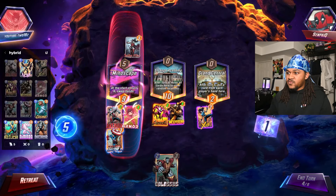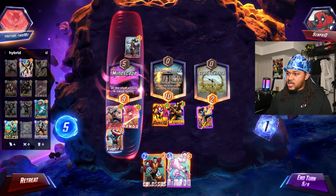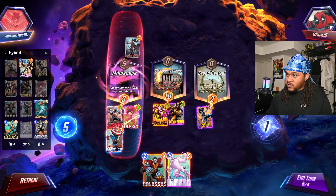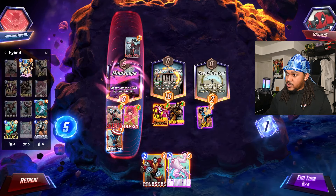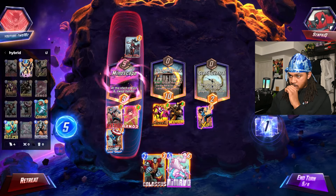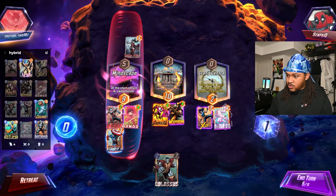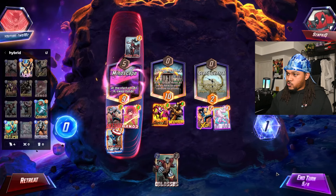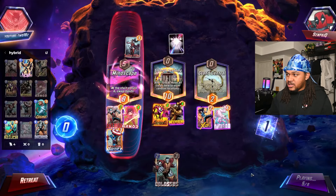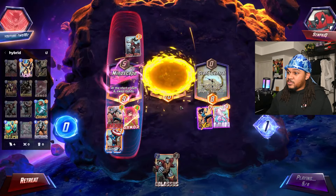Turn five — if we're gonna swap hands, I get Nimrod right now. At turn six, swap hands after turn five, put a card from each player's hand here — so we're not gonna have anything to give him. I think I play Nimrod right here just in case I pull Destroyer on the last turn. If Carnage moves to the left, that should still be okay.